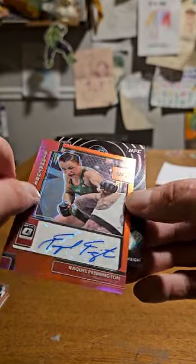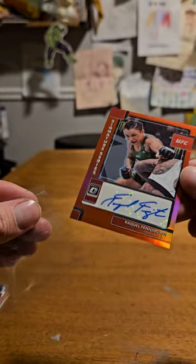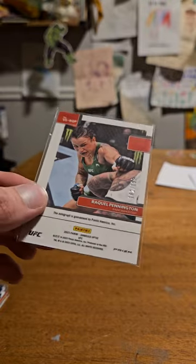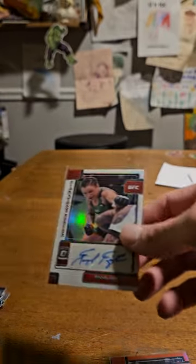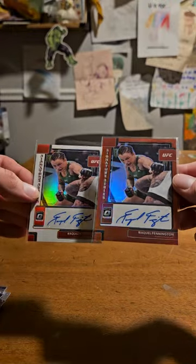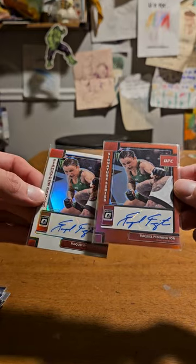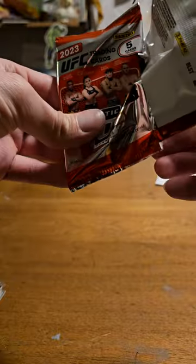Something numbered again - oh wow, we got a red, it's Raquel Pennington again. We got a Patty Pimblett. There's no way I just pulled two Raquel Pennington autos. This one's numbered out of 199. Really though? Raquel Pennington? Anybody like Raquel Pennington? I got a part of the rainbow right here. I can't remember if she's on a win streak or not - I have to look that up. But that's crazy - two blasters, two autos, the same auto.